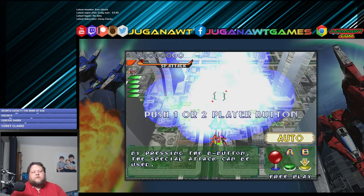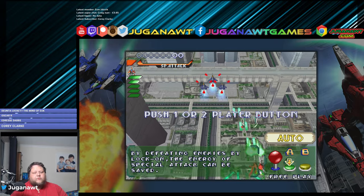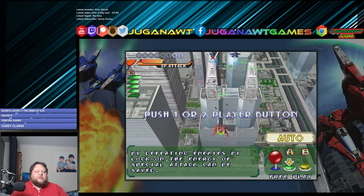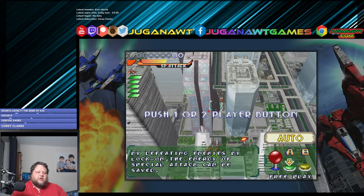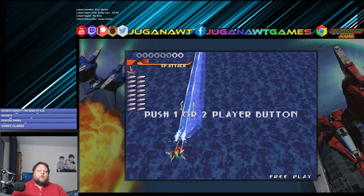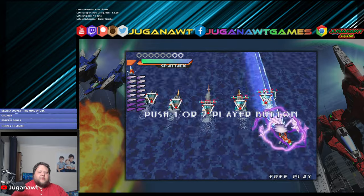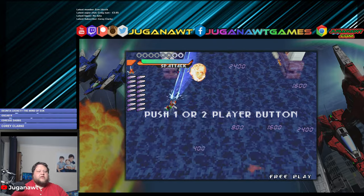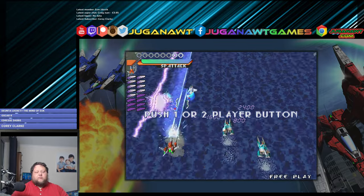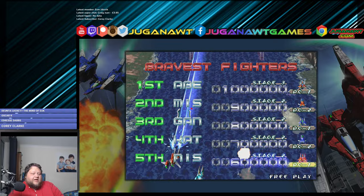Hello, today we are doing a challenge, but not a Retro Tech 100 challenge — we're doing an InInGames challenge. InInGames are the publishers of various great games for the PlayStation, the Switch, and all kinds of current systems. They've released some great games in the past, most notably things like Bubble Bobble, and now they are releasing the Raystorm X-Ray Crisis HD Collection.